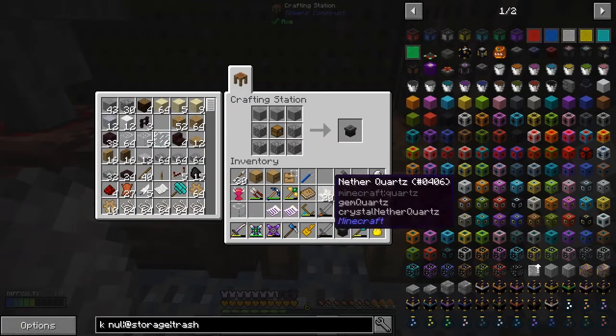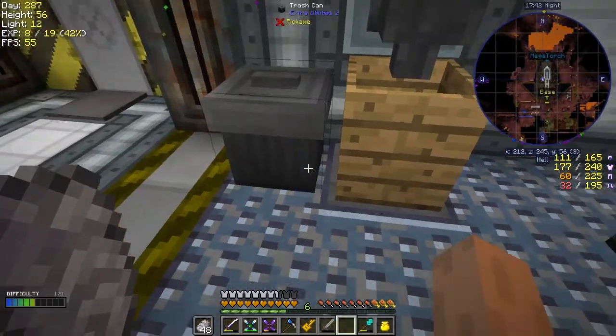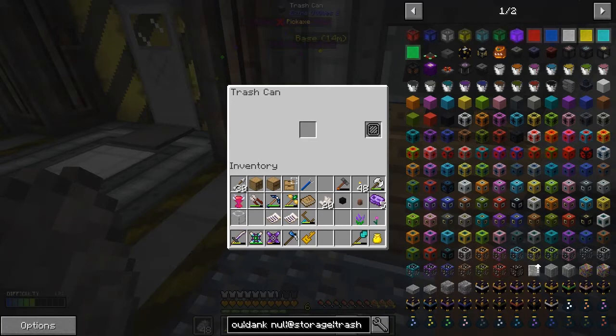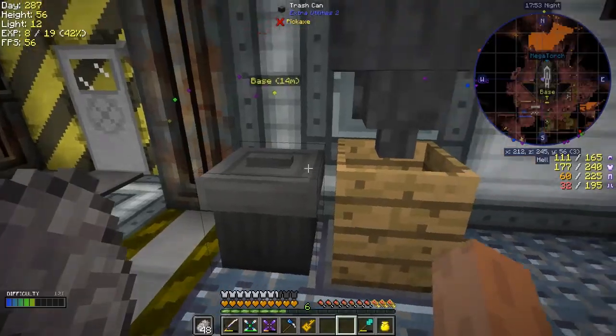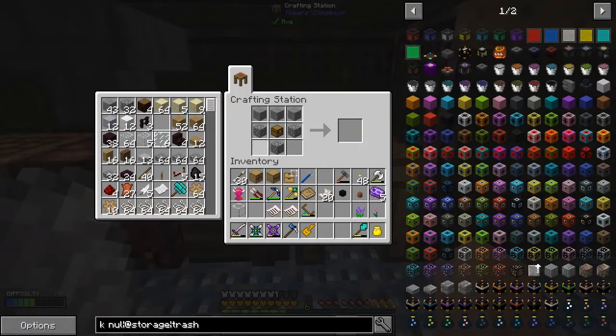We can make two of them but I only want one. I'm going to put that down and throw the stuff I don't want in there — for example, I don't want any of these stone swords. Just shift-click those into place. We've got to be careful when you shift-click, otherwise you might throw the wrong thing away — that would be bad.